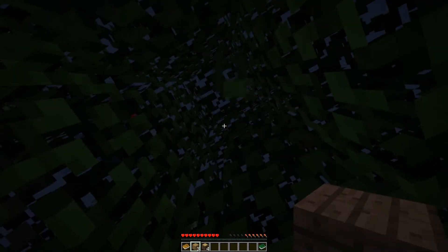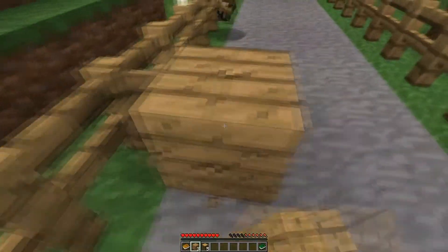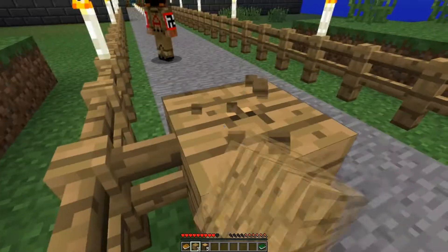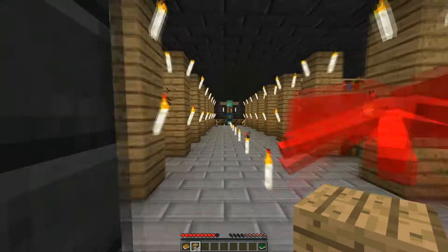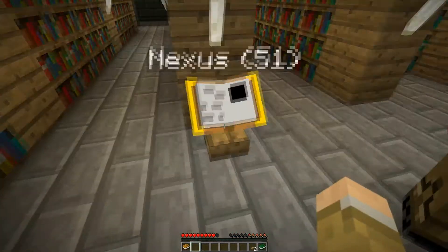There's a spider above me — the interdiction torches are keeping it at bay. Underneath each of these fence posts, I love interdiction torches. All right, made some sticks — link book stand, there we go. Into the nexus.